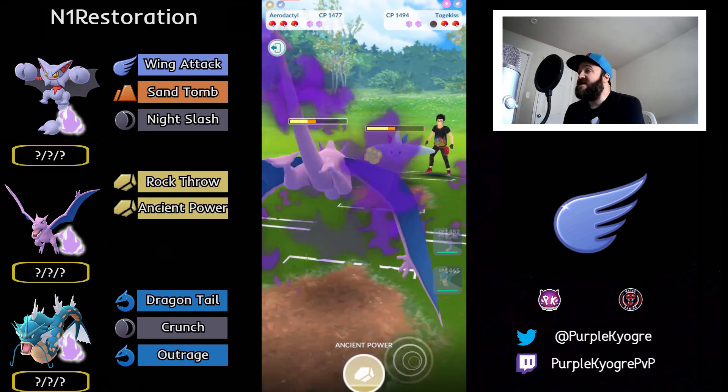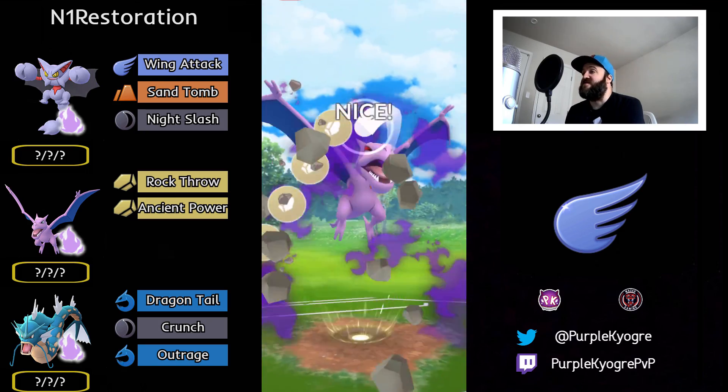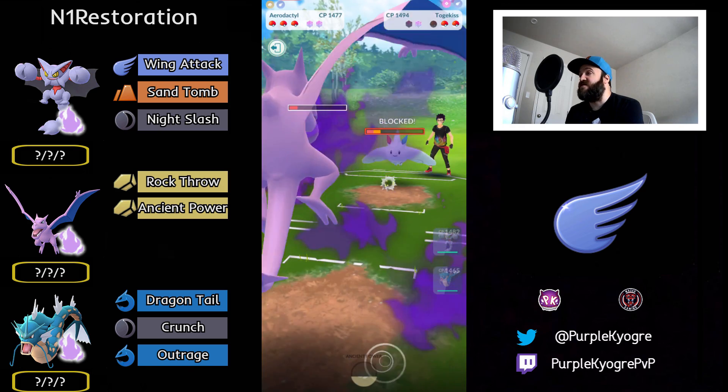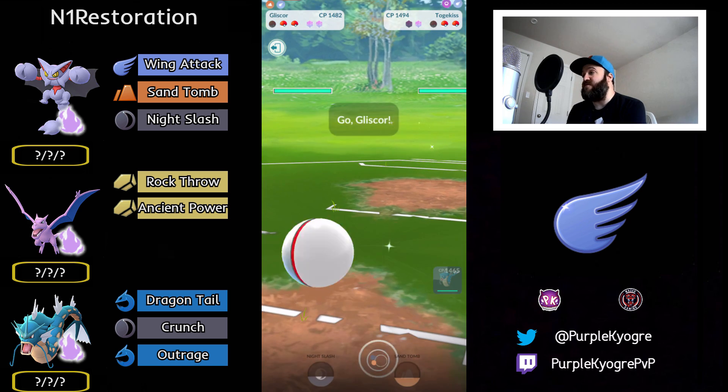In comes Togekiss. Look how much damage Togekiss is taking. We do see an Ancient Power from this Aerodactyl — that will pick up the shield, and Togekiss is almost gone. You could just Wing Attack it down with Gliscor, or you could probably Dragon Tail it down, but I would bring in the Gliscor.